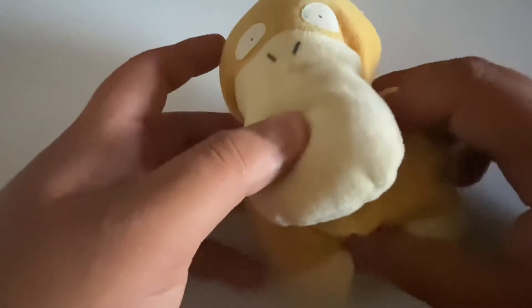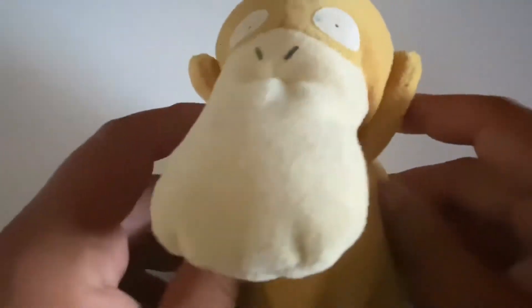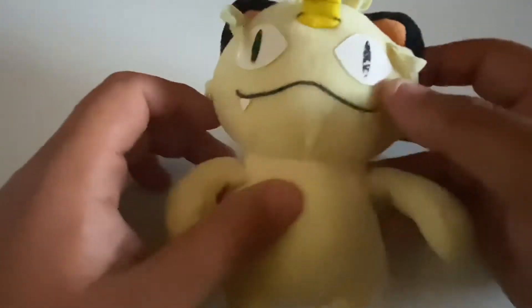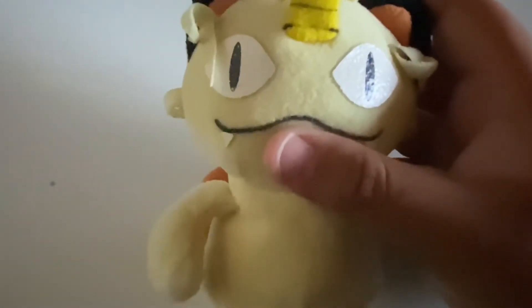The next plushie is of course Psyduck, which is Misty's Pokemon from the Kanto region. I actually like Psyduck because he always has his hands on his head. The next one is of course Meowth, the one that's always with Jesse and James. I like how it looks in general.